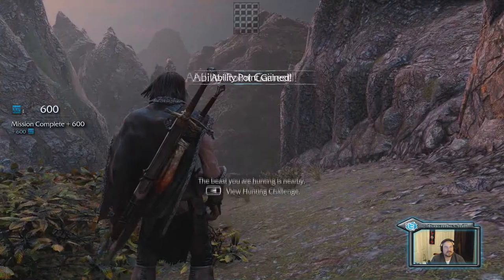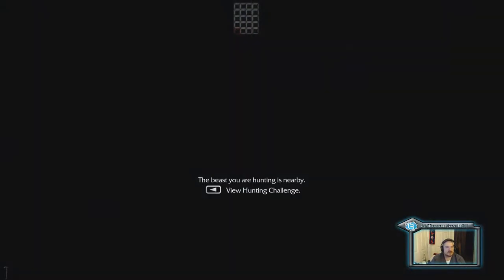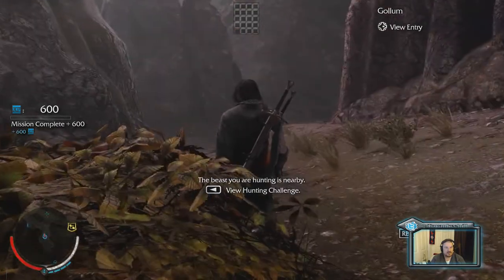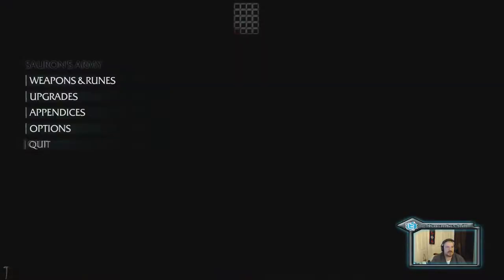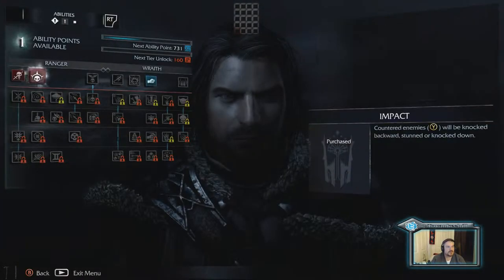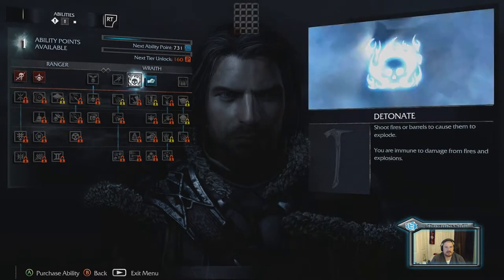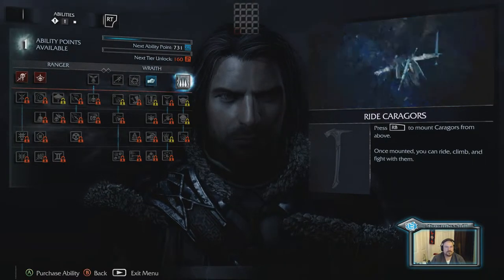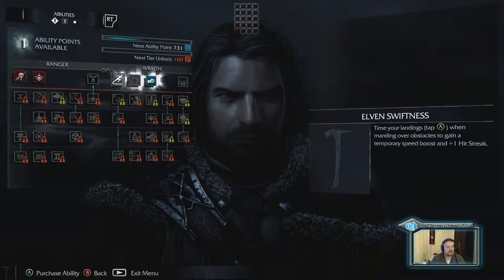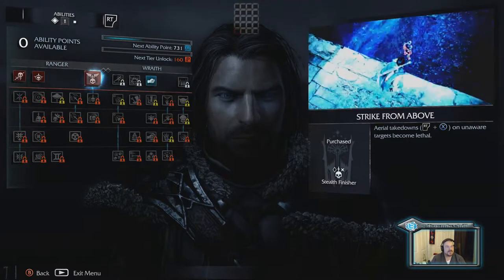Even in the cutscene, the little subtleties of how good this generation of games is getting is really exciting for the next point — ability point gained. Go ahead and just restore the little health we lost there. We got another ability point, let's go ahead — I think the strike from above is a good way to go. Get that going.